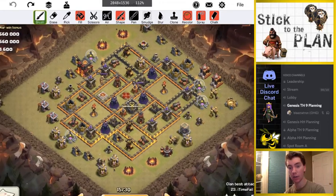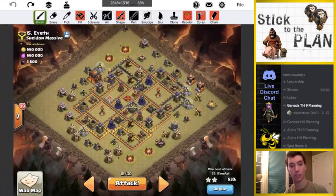As you guys can see here, it's a random matchup against Sheldon Massive. I believe they're in CWL Rising or Light — I'm not sure which one. They're in a CWL league, they're a good clan. We lost an arranged war against them a few weeks ago, so we're looking to get some good practice in between CWL weeks. War's going pretty good for us right now. We have a 10v10 already, which is nice.